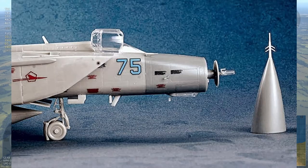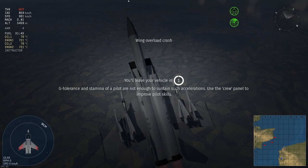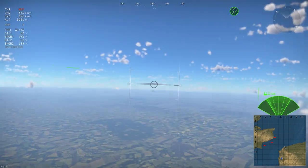The radar was basic in the sense that it didn't have look-down capabilities — no post-ripple. And the speed of the plane on deck is about Mach 1.03 — Mach 1.03, not Mach 0.3 — huge difference.